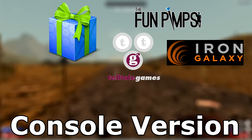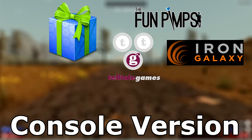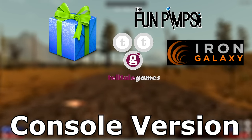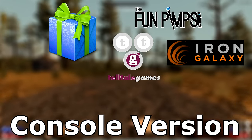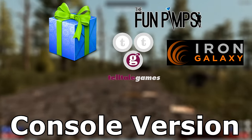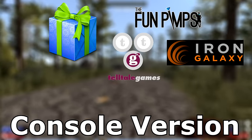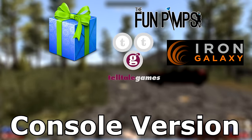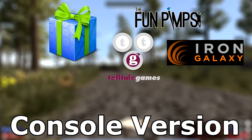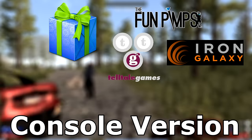They start working on developing it, getting the coding done, the assets, the artwork. The Fun Pimps get it all put together and send it on to Iron Galaxy, the developing company. Iron Galaxy puts their special touch on it and then they start working together to do bug testing on consoles, going back and forth trying to fix problems and get as many patches done as they can until they have a stable version.